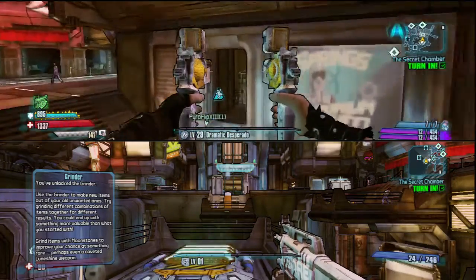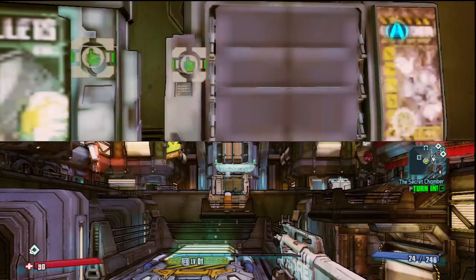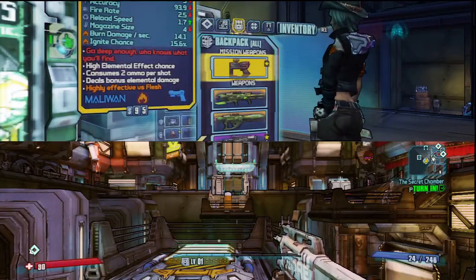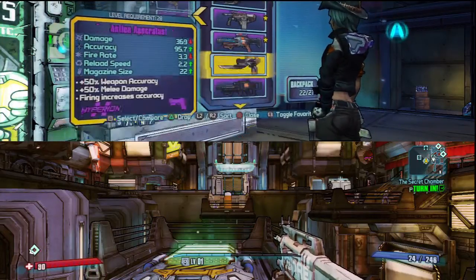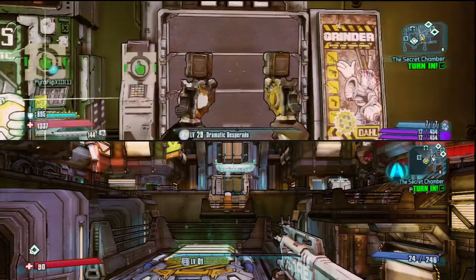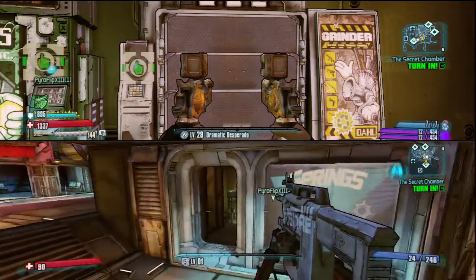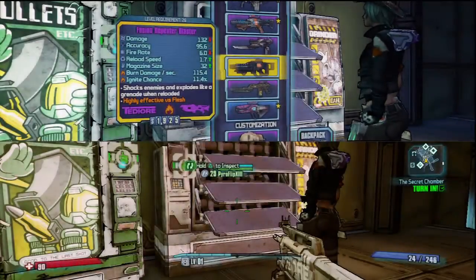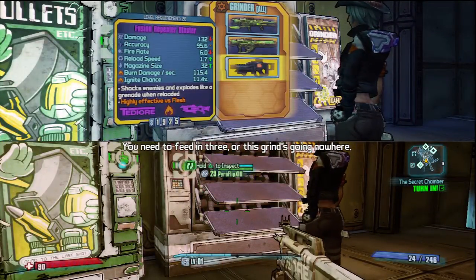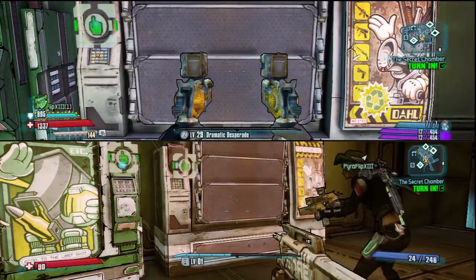Head over to the grinding vendor with your other character near you, which I'll bring afterwards because I'm using split screen. The idea is you put your two legendaries in, and then the last weapon you put in is the purple weapon of the type of outcome you want. You also need a lot of moonstone — around 100 at least. You put your stuff in the grinder, then hit square or X depending on your console, and that does the moonstone upgrade, which will guarantee the upper tier outcome — the legendary.